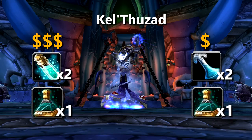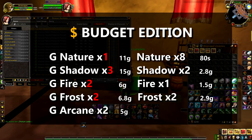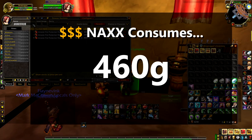Totalling up the recommended pots, at the prices on my server the day before Naxx, you're looking at 192 gold if you one-shot every boss. If we do Naxx on a budget, it's more like 111 gold — a saving of 81 gold or 42%. But that's probably not going to happen. So let's say you one-shot all the easier bosses and maybe take three attempts to down the more difficult ones. We're then looking at 460 gold for a weekly clear. The budget version comes to 302 gold — a saving of about 160 gold for every week of progression.